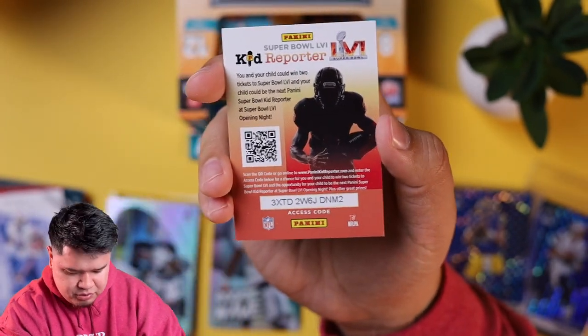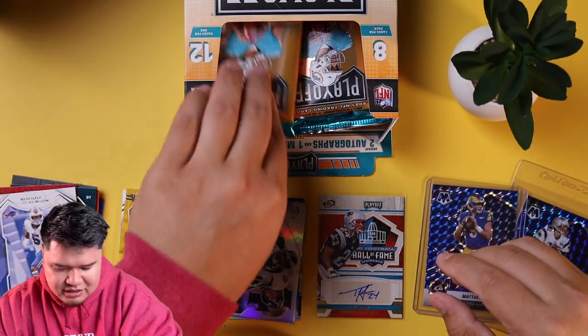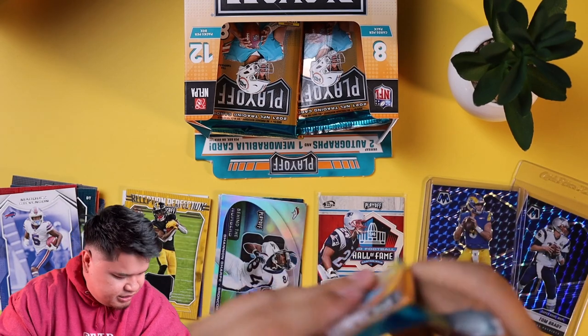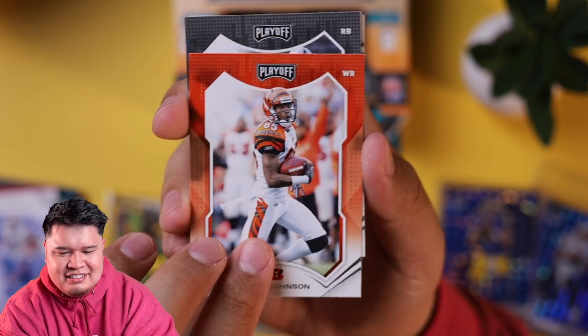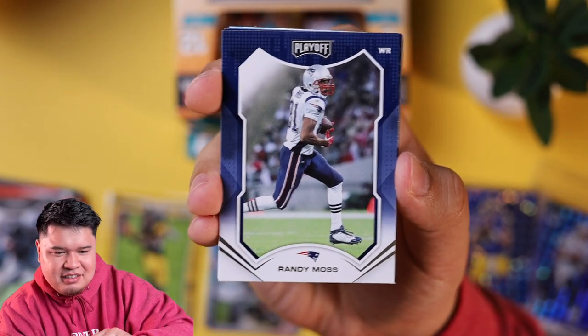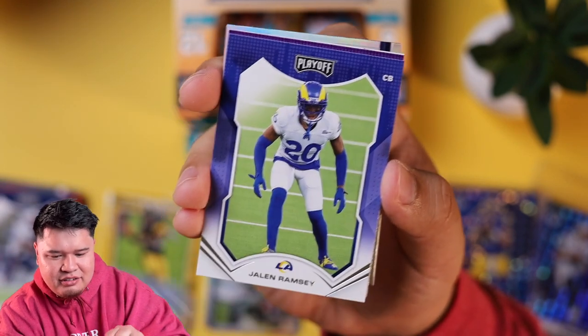And then a Super Bowl kid reporter card — I'll keep that, want to respect the Super Bowl reporters. Imagine being eight years old trying to interview Cooper Kupp or something. Chad Johnson, Marcus Allen, Randy Moss — straight cash homie — Brian Urlacher. We got all the old guys in here.